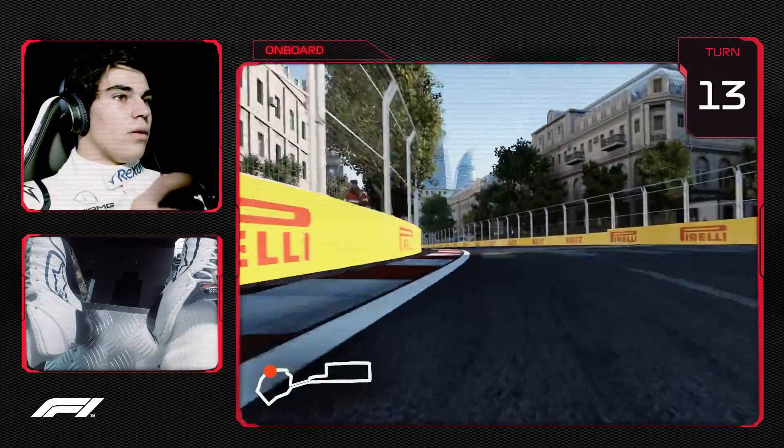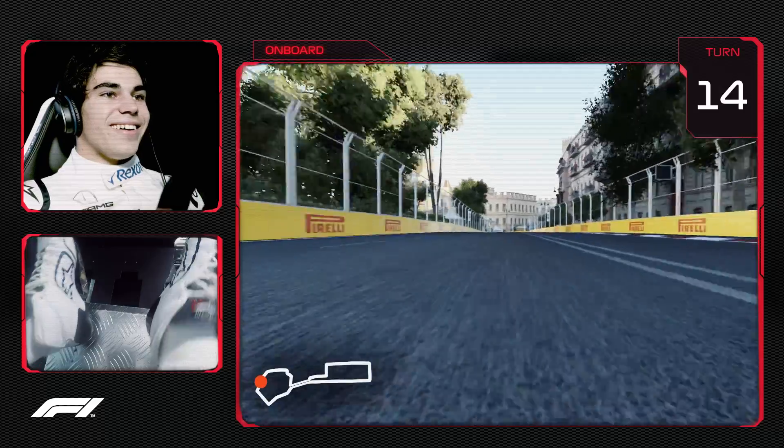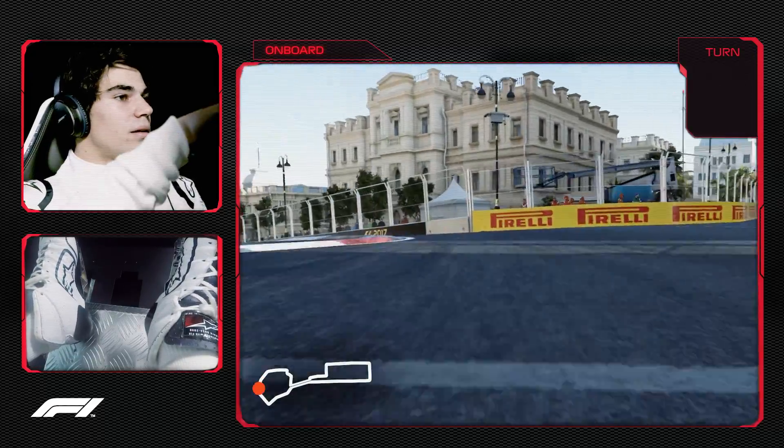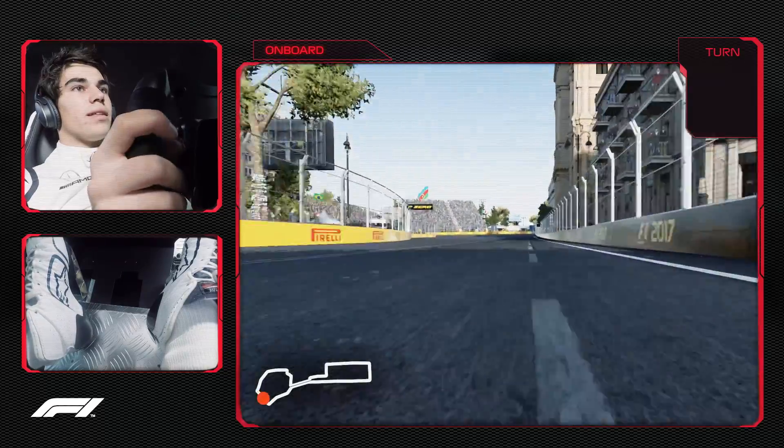Now this is a high speed corner. It's easy flat in the simulator, but in reality you've got to be committed. And then down the hill, back on the power, close to the wall on exit.